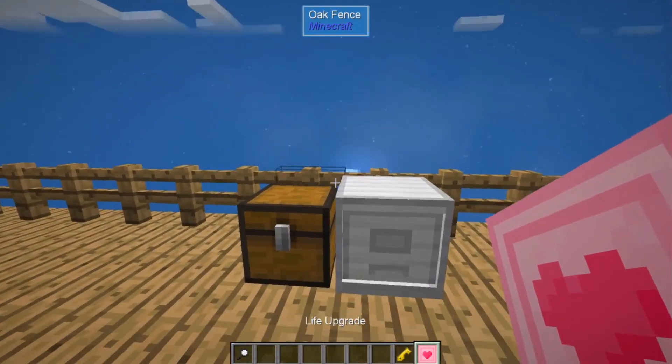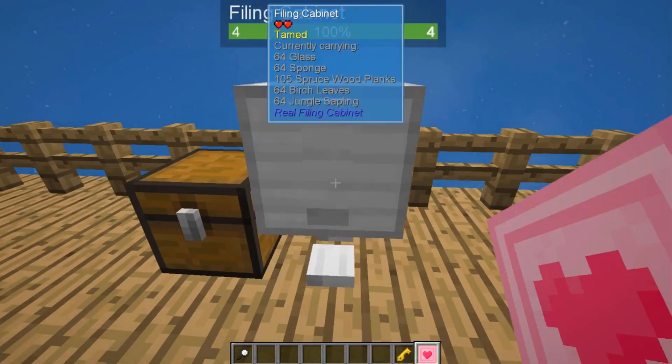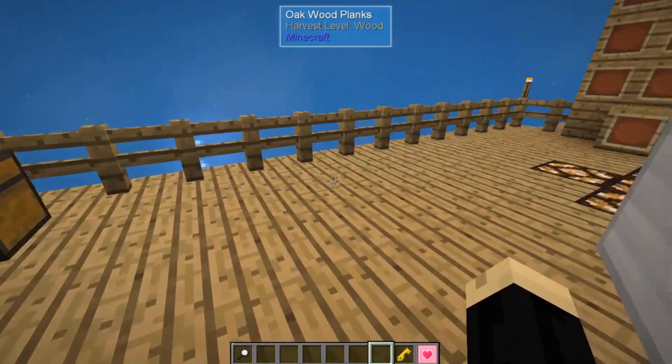The next thing is the life upgrade itself. To use that, you're literally just going to right-click on the filing cabinet, and now you have a living filing cabinet.